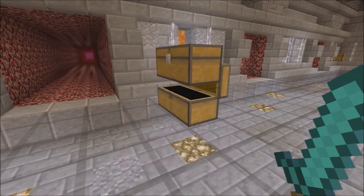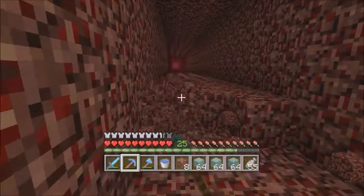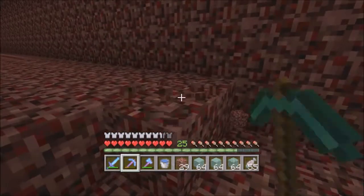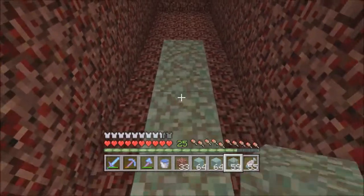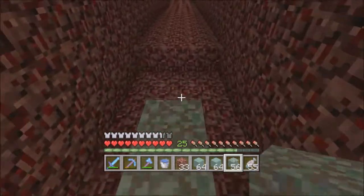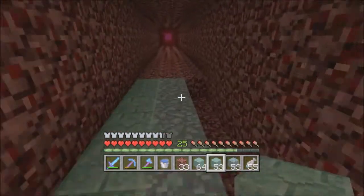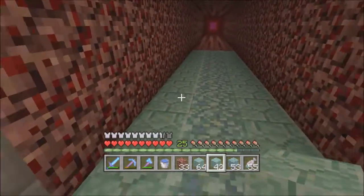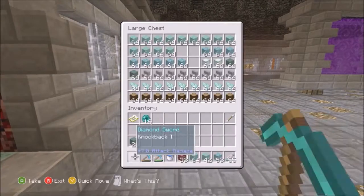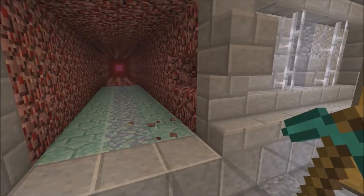I already have a design kind of laid out. For the floor, I originally wanted to do glass so we didn't have as many spawning spots. I want to put prismarine down the middle with blue glass on top, but I'd have to trade with a lot of villagers to get the glass, so maybe sometime in the future. For the walls, I need to grab spruce wood and sea lanterns.